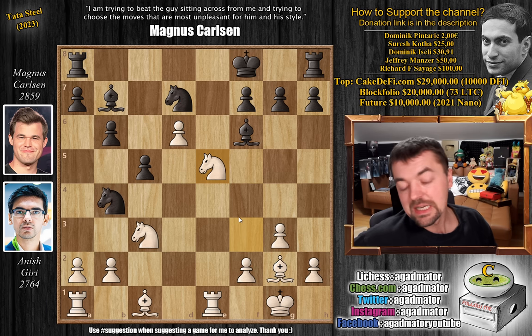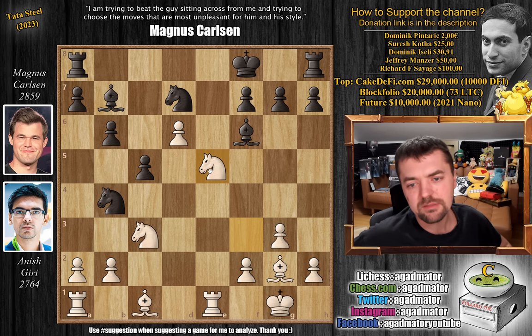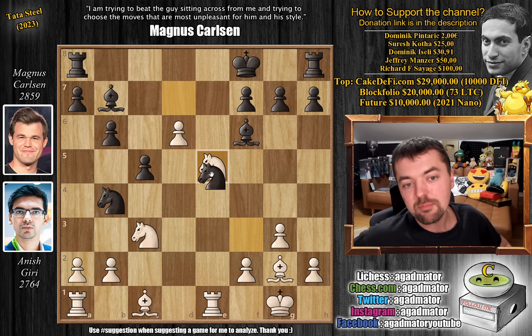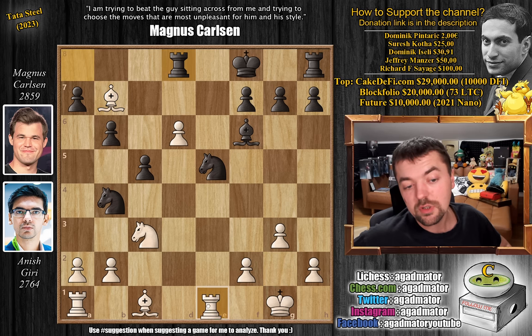That's how much theory went into this, and as Anish played it, obviously he has it prepared. The question is whether Magnus has it also prepared — and this is about the time Magnus started actually thinking. Knight captures on E5 — you don't have to play this, you can play something like rook to D8 to just defend the knight. But knight captures on E5 is best, with bishop captures on B7. Now comes rook to D8, and of course rook to D1, not allowing the knight to fork your rooks.